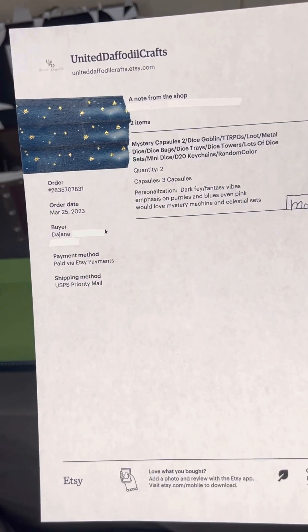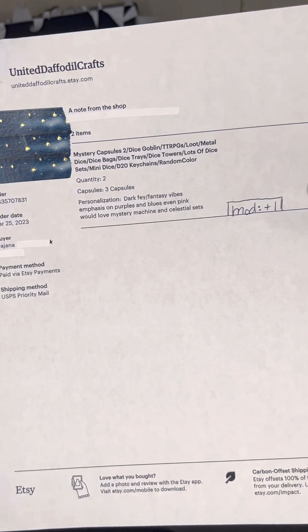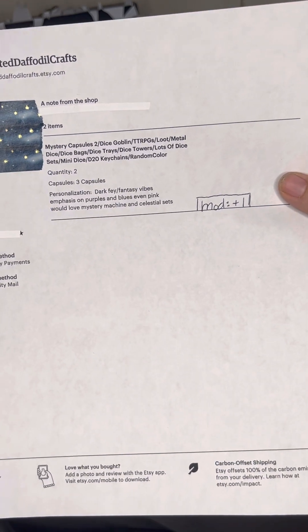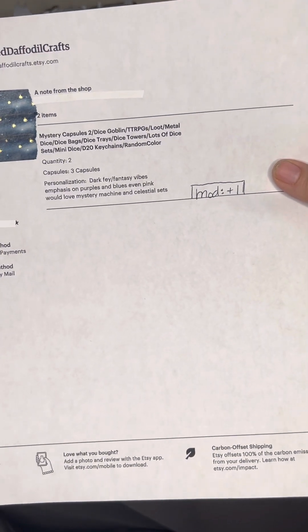Our next order is for Diana, who's a repeat buyer. Order number 2835707831. Two orders of three for a total of six. Dark Fae Fantasy Vibes, emphasis on purples and blues, even pink. Would love Mystery Machine and Celestial sets with a modifier plus one for that natural 20.